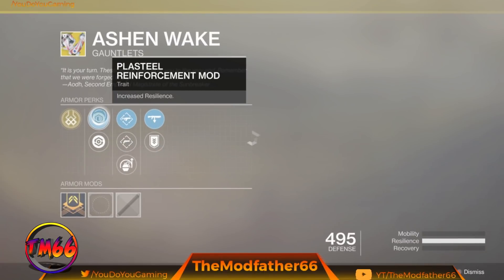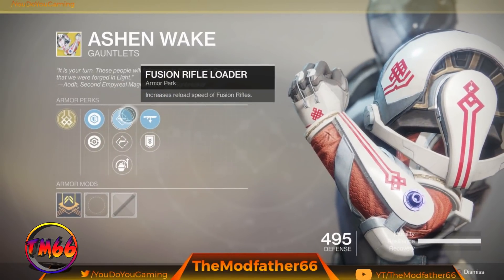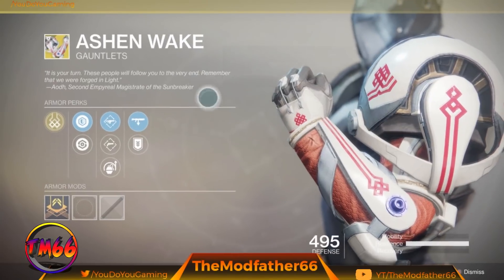Shotgun Reserves and Heavy Ammo Finder again. Also: Plasteel Reinforcement and Restorative Mod, Fusion Rifle Loader, Hand Cannon Loader, and Impact Induction, Shotgun Scavenger and Heavy Ammo Finder.